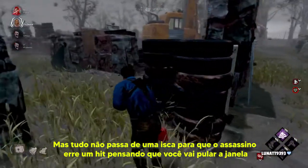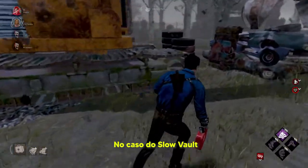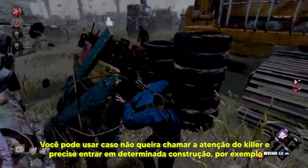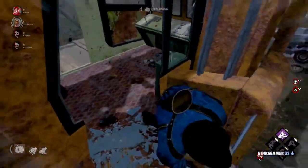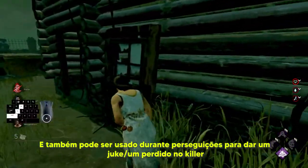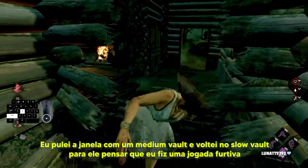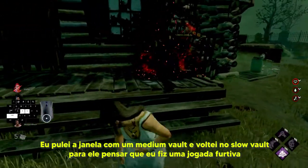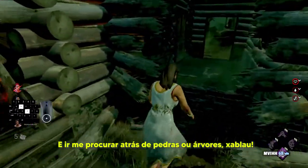Mas tudo não passa de uma isca para que o assassino erre o hit pensando que você vai pular na janela. No caso do Slow Vault, você pode usar caso não queira chamar atenção do killer e precisa entrar em uma determinada construção. Também pode ser usado durante as perseguições para dar um juke ou perder o killer, como será mostrado na tela. Eu pulei a janela com a medium vault e voltei no Slow Vault pra ele pensar que eu fiz uma jogada furtiva e me procurar atrás de pedras e árvores.